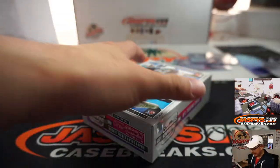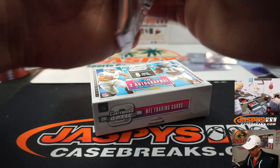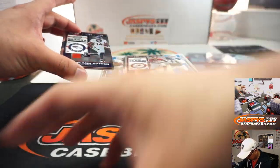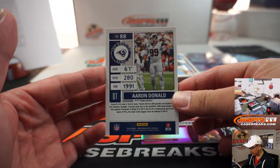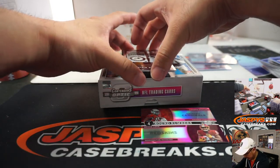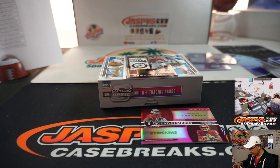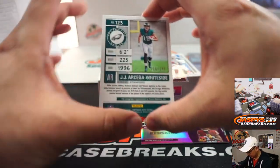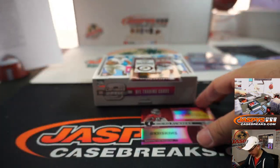Last box — this is Pick Your Team 3 from jaspiecasebreaks.com; PYT4 has only two teams left, and Impeccable Basketball is a new release tonight. There's Cortland Sutton — another randomizer. Akeem Butler and Bryce Love. Aaron Donald to 199. Your hits: Rookie of the Year Contenders, Rashawn Gary, 54 out of 75 — on-card autograph for the Packers, Jarrett Kaye. And the last one, 116 out of 199, J.J. Ortega-Whiteside — two on-card autos in this box, nice. Goes to Fly Eagles Fly, Trevor Jacobs.